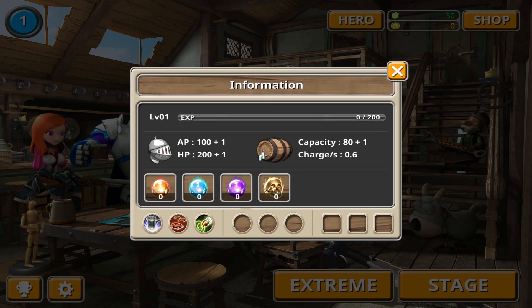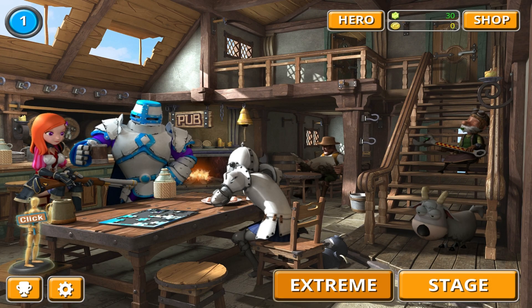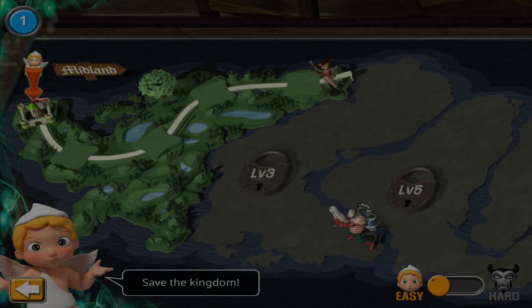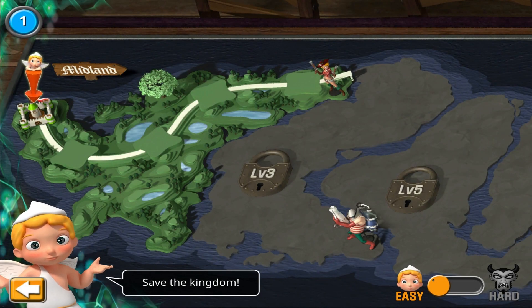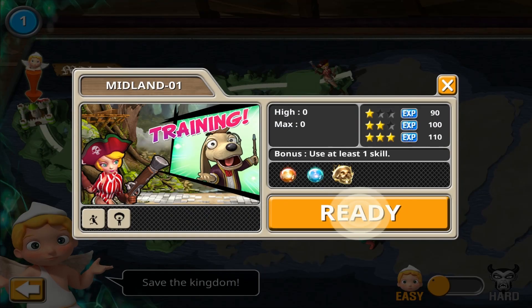Up here we get some information — experience and that sort of thing. You've also got some materials you can gather for upgrading and so on. Now you've got Stream and Stage — Stream is basically wave after wave, while Stage is more or less the campaign. So let's go with 'Save the Kingdom' here; you'll find more details about the battlefield.